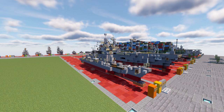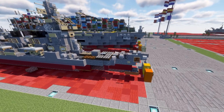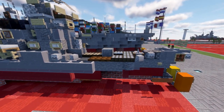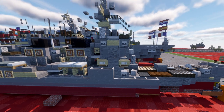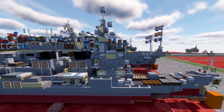So let's dive in and take a look at the JS Atago. Starting at the bow of the ship — nothing too fancy, just a pretty traditional bow. We have the deck-mounted gun, and as we work our way back we have our first VLS system as well as the conning tower system.